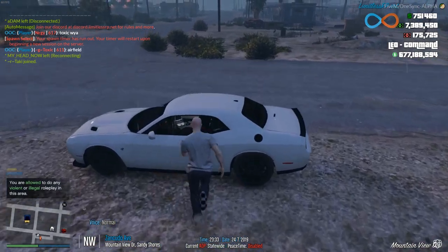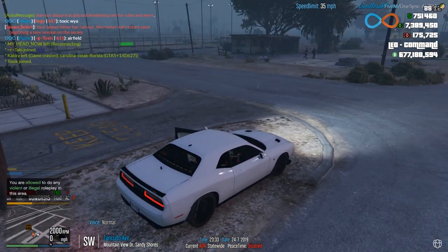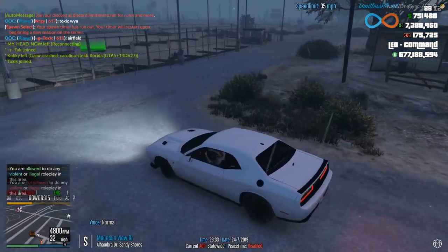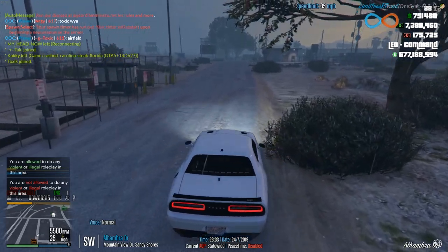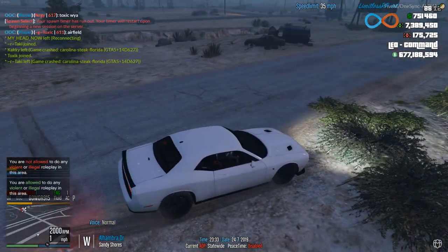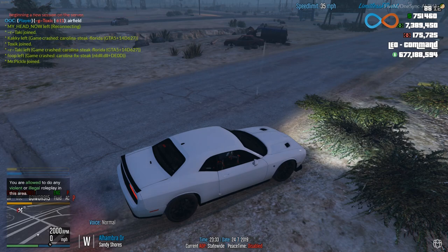After you register and create your character, you're going to need a car. You can get a ride from somebody, or you can always RP stealing a car — but not in green zones. At the bottom of your screen you'll see whether you are allowed to do violent or illegal roleplay in the area. Green zones are where you cannot shoot, cannot steal cars, and cannot harm any other players or vehicles.